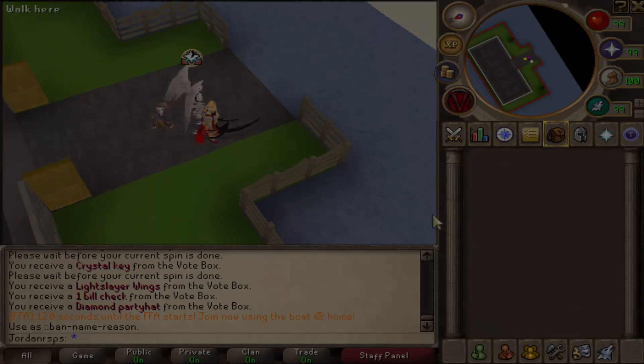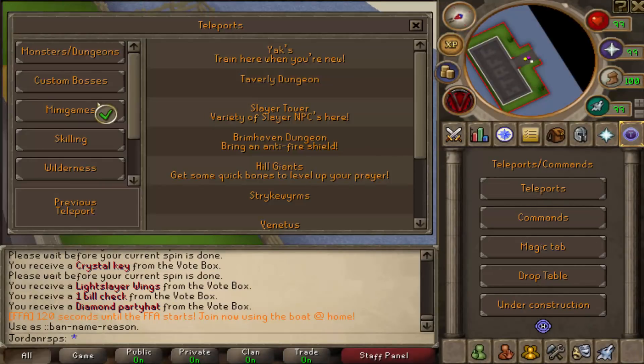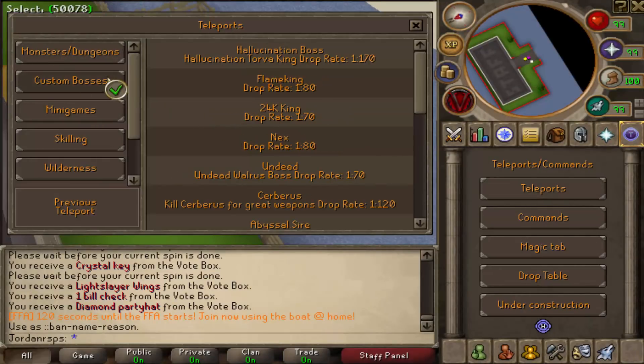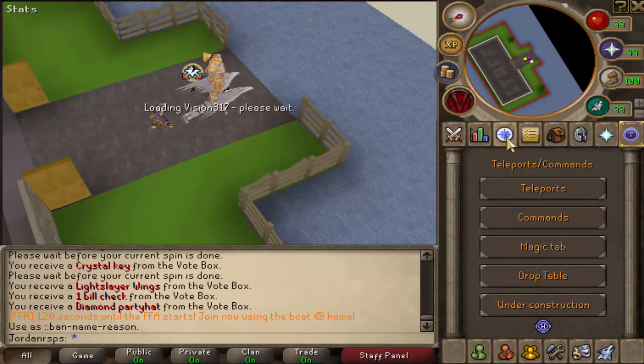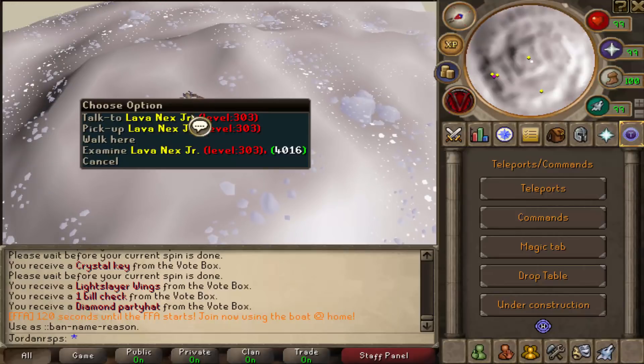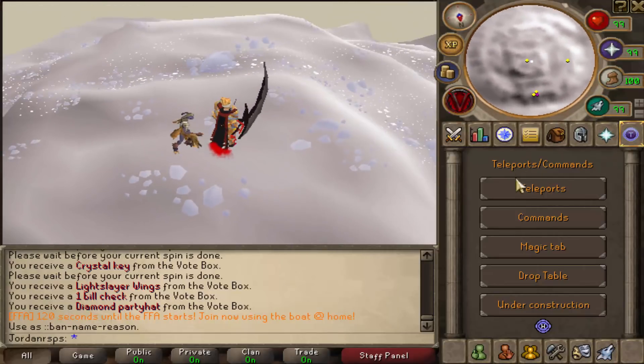Those are the boxes. Let's move on to the teleport tab. As you can see, these are all the teleports — this tab is really nice. If you click teleports, it shows all the different teleports you can go to. For custom bosses, for example, it shows all the different bosses you can go to. All you've got to do is click it and it'll teleport you there. We just teleported to Skeletal Women's, which are not too bad.